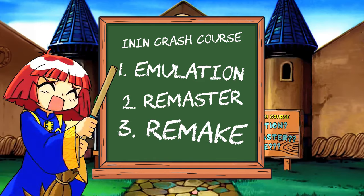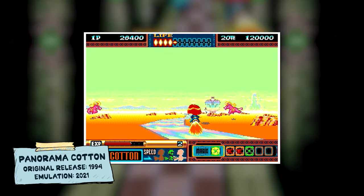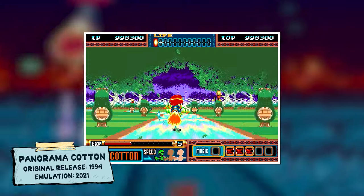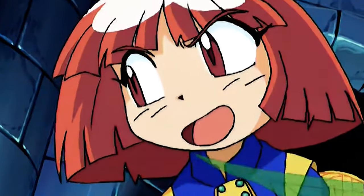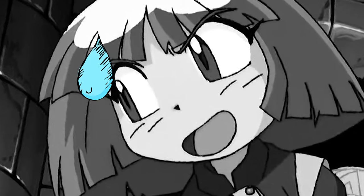Let's start with emulation. The 2021 release of Panorama Cotton is the perfect example of an emulation, which is essentially a sophisticated process involving the replication of hardware and software functionalities of a legacy gaming system on sometimes very modern devices.